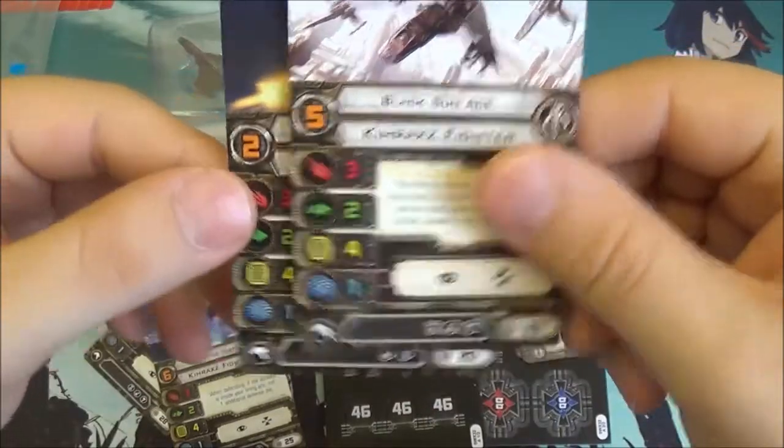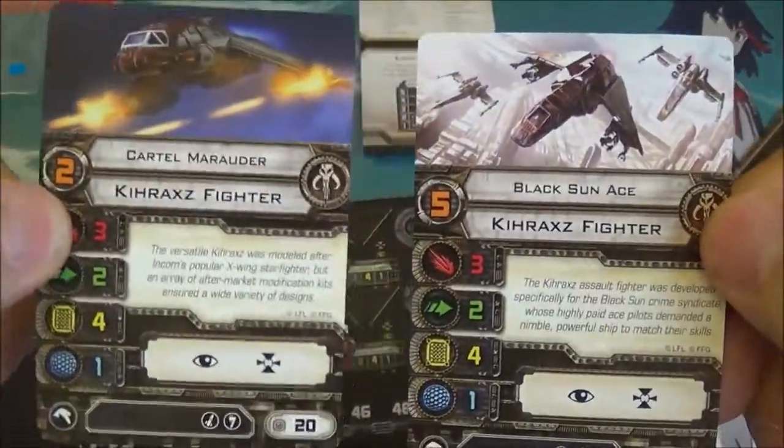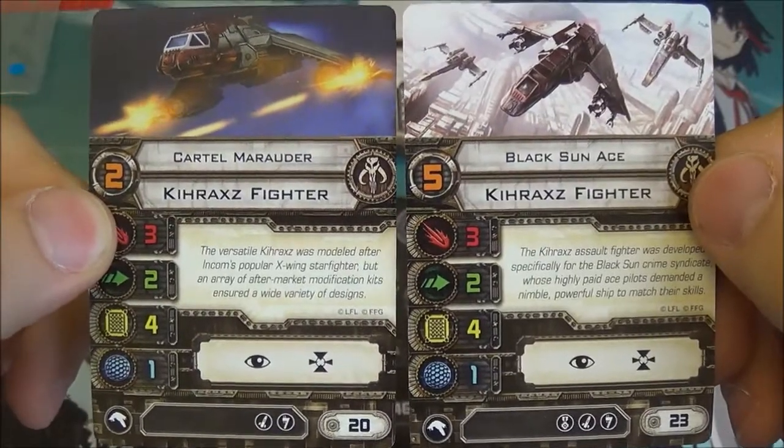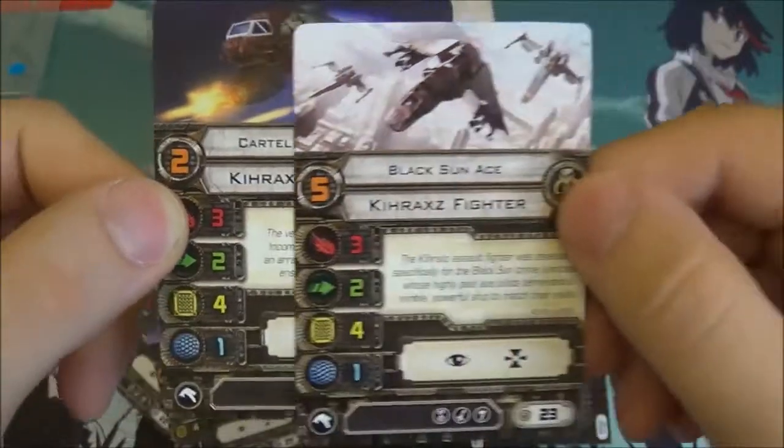Then we get the Black Sun Ace and the Cartel Marauder, which will be your bog-standard generic pilots — pilot skill 2 and pilot skill 5 respectively, with no special abilities.